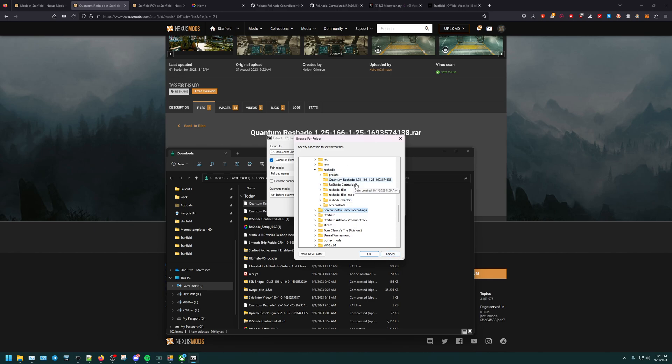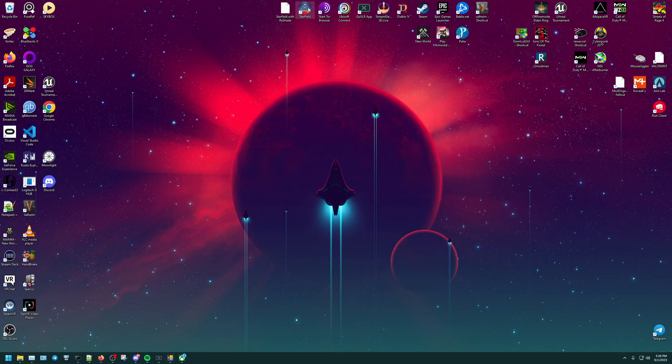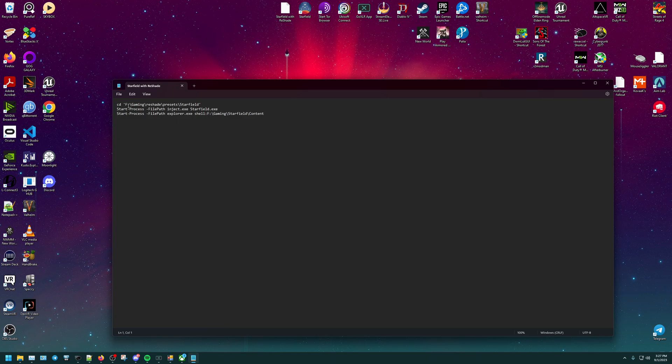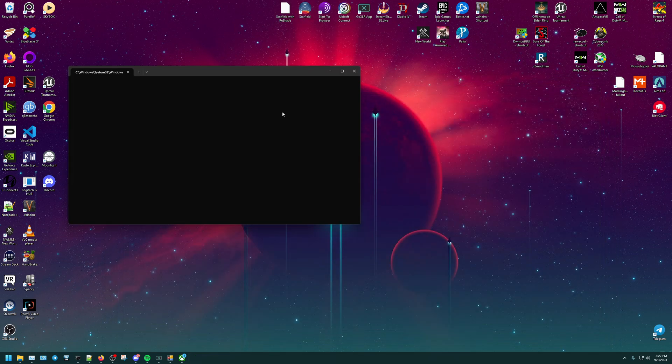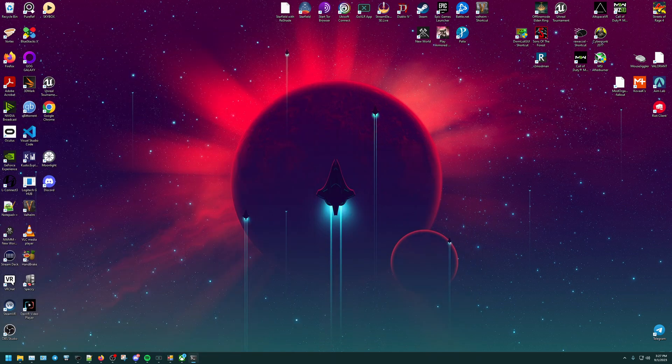Put it wherever you want, whatever folder you want. Before we open the game, since this is the first time running this, we're going to have to open up this text file just to make sure it's good. This is where the preset is for Starfield — make sure this is in the right folder for you, it'll be different. So go ahead and make sure that's correct. Once that's good, go ahead and exit that. On the PowerShell command, it's going to wait for the executable, so you can exit out of that.